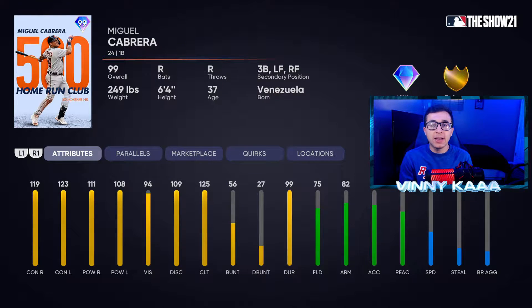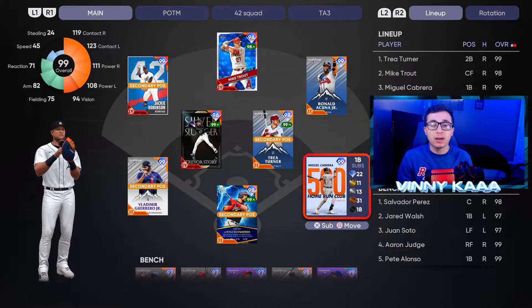I thought they'd give him a little bit better power against righties and lefties, but still 111 and 108 is pretty solid. Suitable fielding stats for the first baseman position — that's where we're going to be using him today. He does have third base, left field, and right field secondaries. 75 fielding, 82 arm strength, 79 arm accuracy, and 71 reaction time with 45 speed and 24 steal. I wonder if this Cabrera is better than Vladimir Guerrero Jr., David Ortiz, Chipper Jones, or Mike Schmidt — those are the guys he'll be competing against.